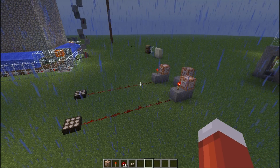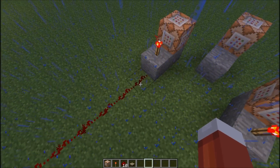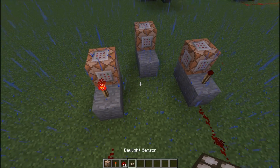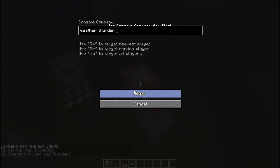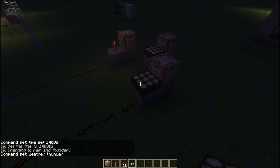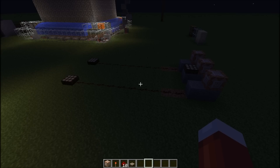Lastly, I'm going to show you how to make it always raining or thundering on your server while it's also always nighttime. Throw a daylight sensor behind the block that says time set 14,000, and behind the command block that says 'weather thunder' or 'weather rain', throw another daylight sensor. Now it will always be raining and also always nighttime. One problem I came across is that if you wander too far away and the chunk unloads, they stop being effective and time starts going to night again. So you have to keep that in mind — probably build them somewhere around your home so you're always nearby.